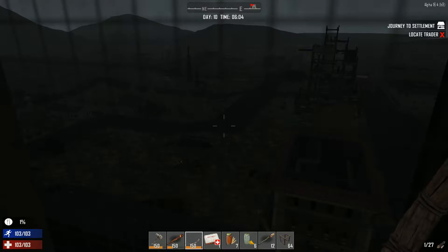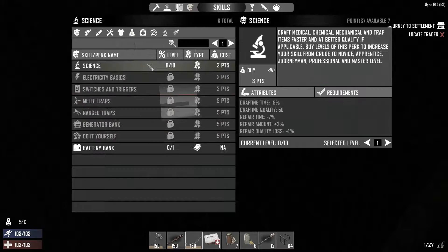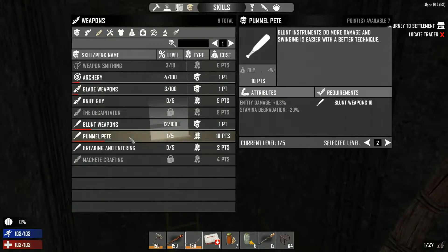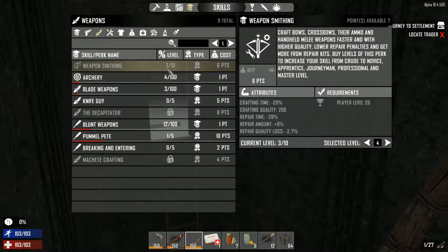Hello one and all, Mickey here, and welcome back to 7 Days to Die. Again, spent the night in a lift shaft and bought some skills. First one I bought was the workbench — I wanted to buy it now just in case I needed it and didn't have the skill points. Second skill point I spent was in Pummel Pete level 1. I really should have been upgrading this before, but more important things needed to be done, like tool smithing and weapon smithing.